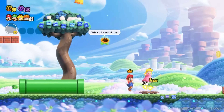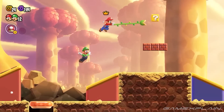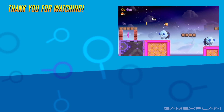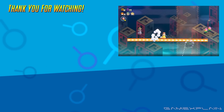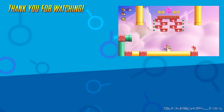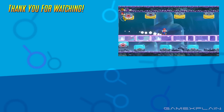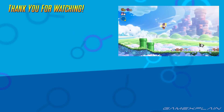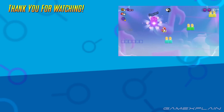And with that, those are 12 big details that you might have missed from the Super Mario Bros. Wonder Direct. It is exciting to learn more about this game. But what do you guys think? Spot any big details that we missed? Let us know down in the comments below, and stay tuned to Game Explained for plenty more on Super Mario Bros. Wonder. Until next time, farewell.